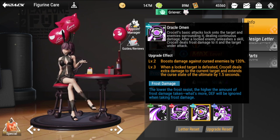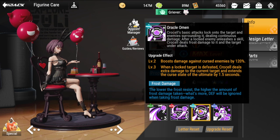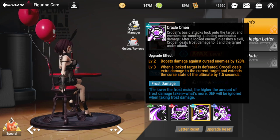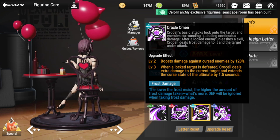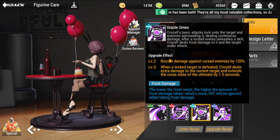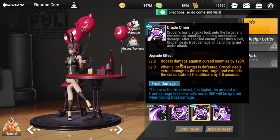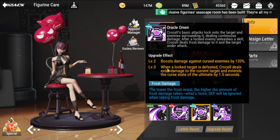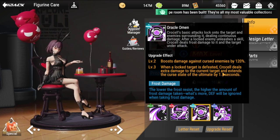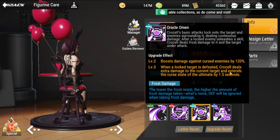Oracle Omen: Crucell's basic attack locks onto the target and enemies surrounding it, dealing continuous damage. After a locked enemy unleashes a skill, Crucell deals frost damage to it and to the target under attack. Level two upgrade boosts damage against cursed enemies by 120%, which is good. Level three: when a locked target is defeated, Crucell deals extra damage to the current target and extends the cursed state of the ultimate by 1.5 seconds.